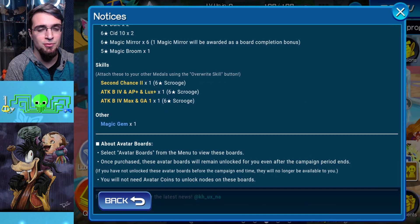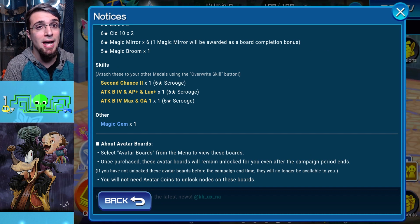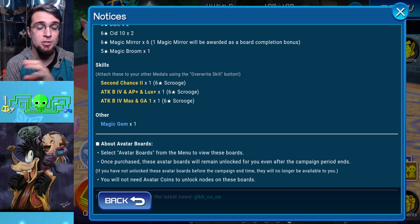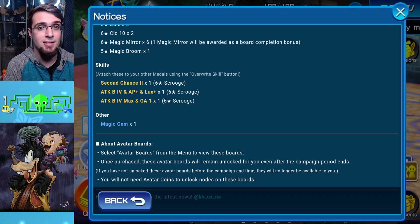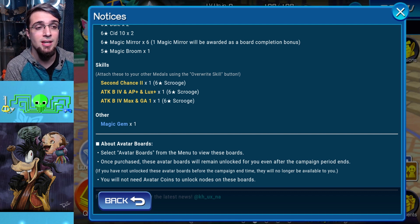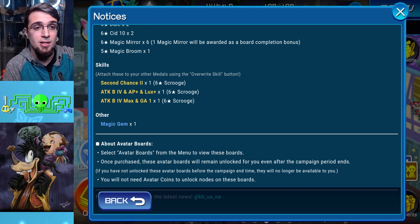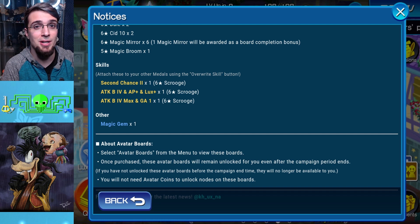If you have 5 copies of 2nd Chance 2, it doesn't matter — you'll only be revived once per battle. Every group of enemies you hit, you can be revived once for the 2nd Chance skill. It doesn't matter if you have 5 copies on every single medal — it's not going to revive you 5 times. It'll only revive you once, and then when you move to the next group in another room, it'll let you revive again. So you only need 1 copy.